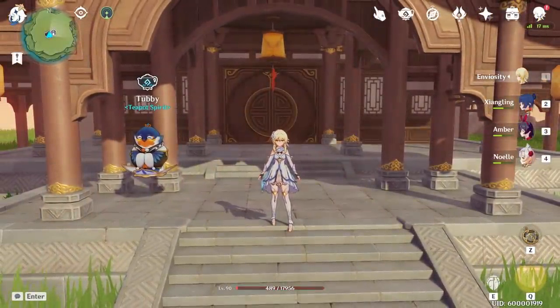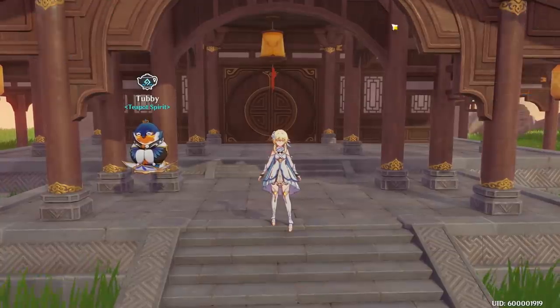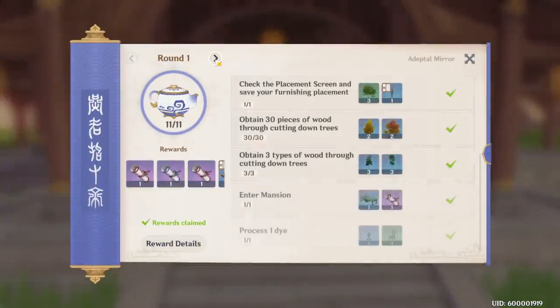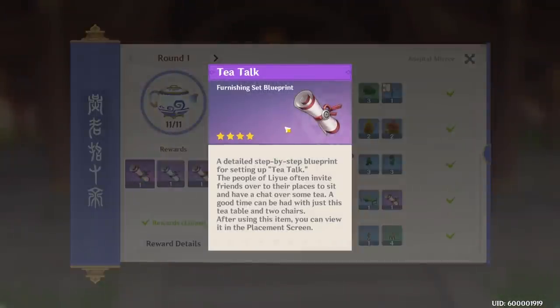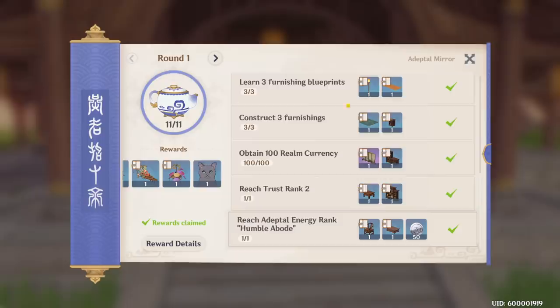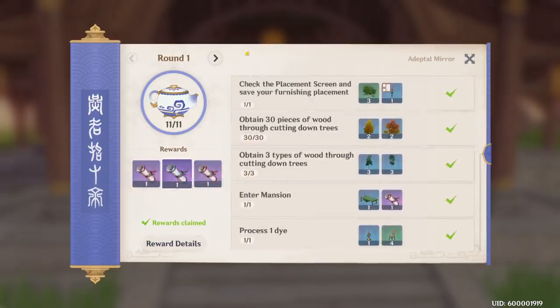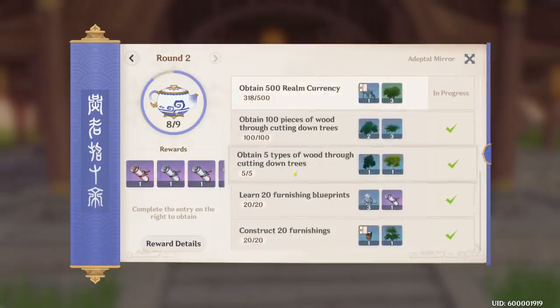We have a Realm handbook up here at the top of the screen — different rounds you can go through, which give you blueprints to craft. Right here we have the cap for round one and eleven challenges. Very straightforward if you're familiar with the Adventurer's Handbook — it tells you the missions to complete in order to get your rewards.